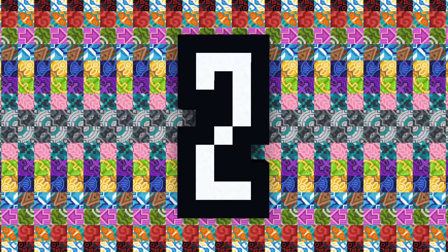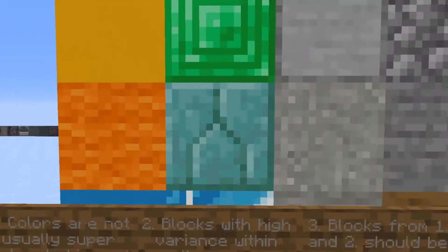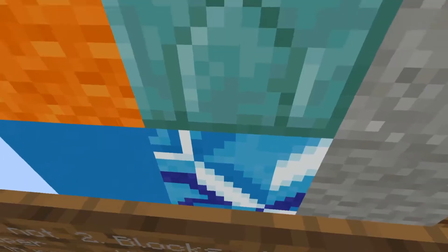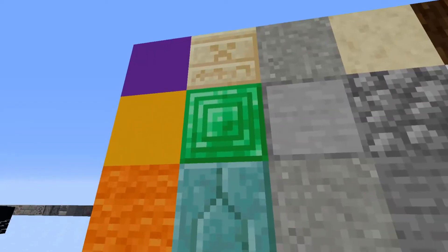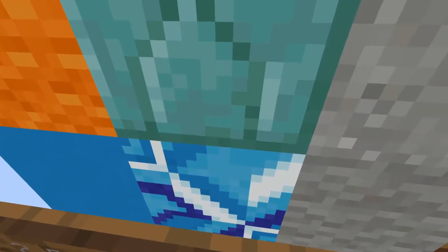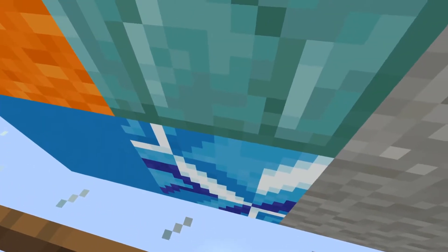Number two: blocks with high variance within them are disjointed. This is just saying that blocks like emerald or glazed terracotta of any kind have high difference in either their texture, their color, or in some cases both. This has so many colors in it that actually using it within any build is almost impossible if it's not a floor design or some kind of detailing.